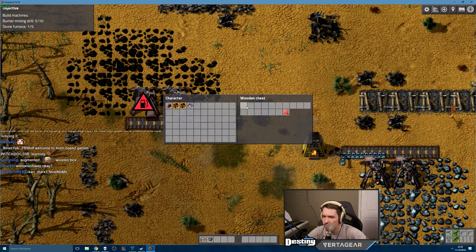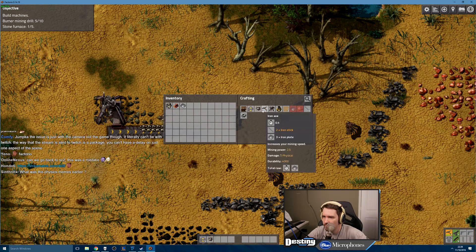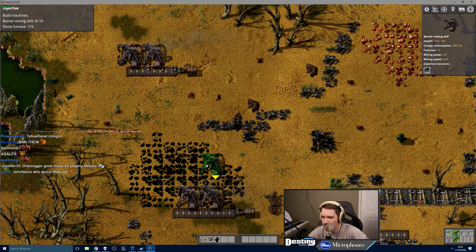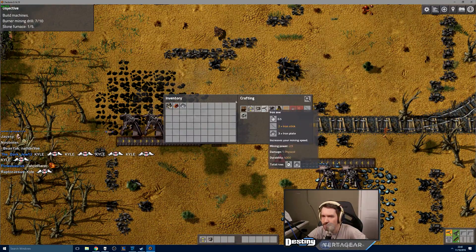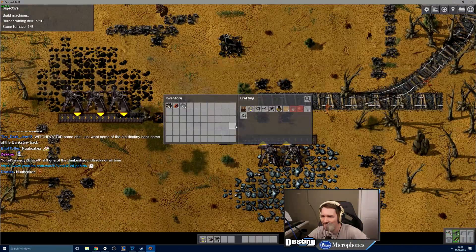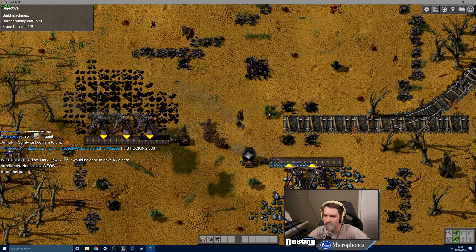All this shit is just running out of fuel — this is some fucking bullshit. All right, so we're mining that. One more thing — burner mining drill. Wait, what am I making? Oh, burner mining drill. What were we even doing? Oh, make another one of these I guess. More burner mining drills — three more. Okay, what am I doing? I need more. Okay, we've got the mining drills.